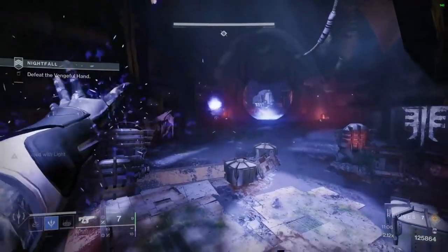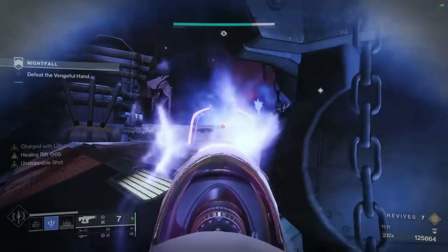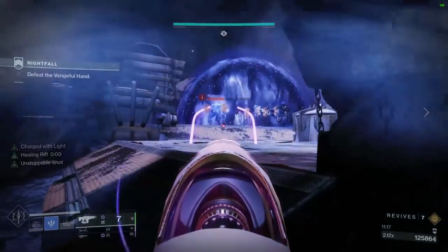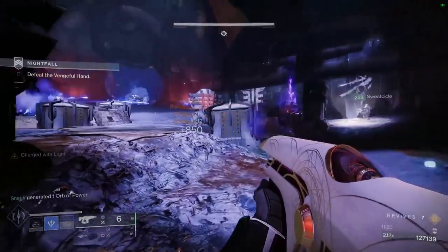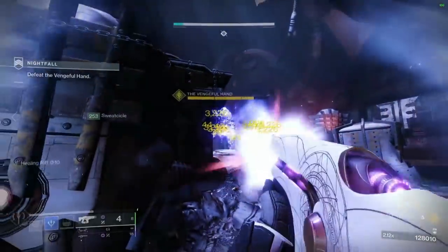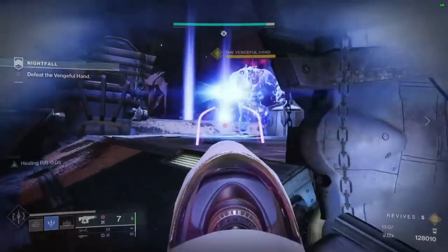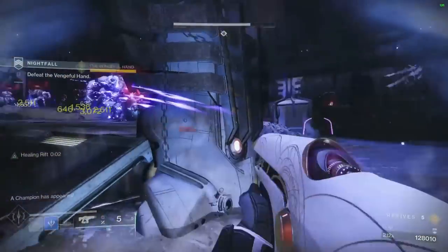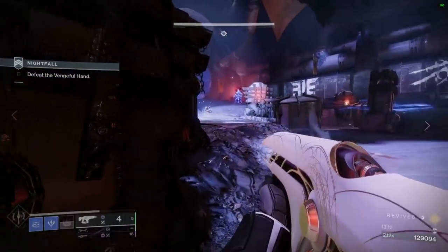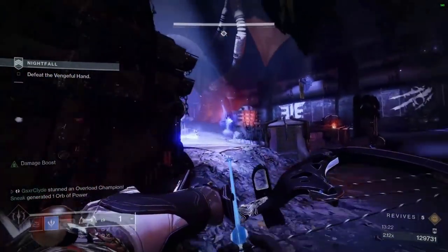Once both plates are complete, here comes the Abomination — with more health than any raid boss I've ever seen. We're going to spawn trap these enemies, make sure they are absolutely spawn trapped. Sneak was throwing some freeze stuff to get a super back, and down goes the beaver. This guy — Mr. Vengeful Hand — thinks it's funny to have all this health. This is why I'm using a DPS weapon as my energy weapon with unlimited ammo and Special Finishers. I didn't want to rely on Aeons or someone having to run Aeons — I don't like running Aeons in Nightfalls.